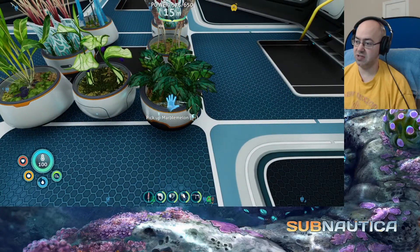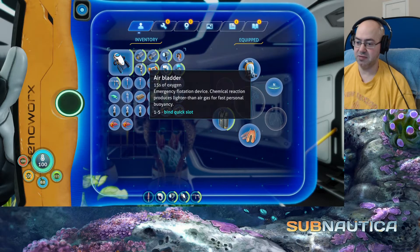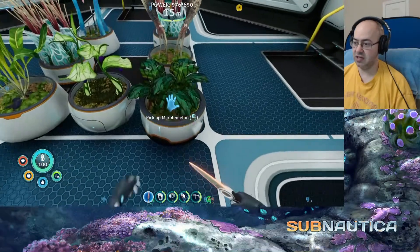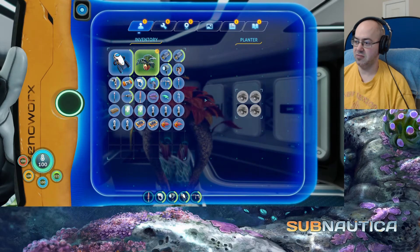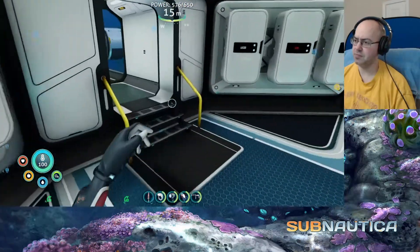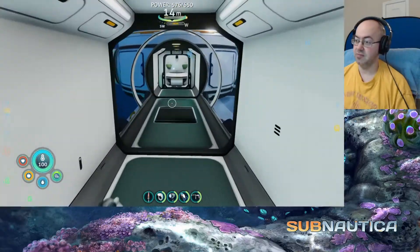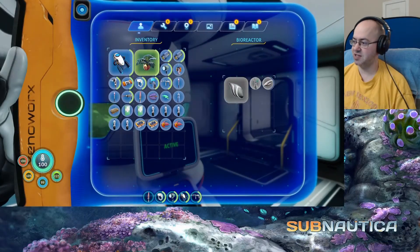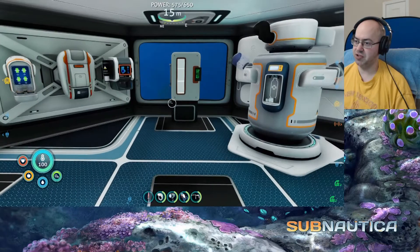Do we want to eat a potato? No — what about a marble melon? Let's eat one of those. Same as before, eat another one. And then cut one, pick one up — plant four. How's the bioreactor doing? We can always just eat the old marble melon. It's chewing up the little ones first, because we'll need more water soon enough.